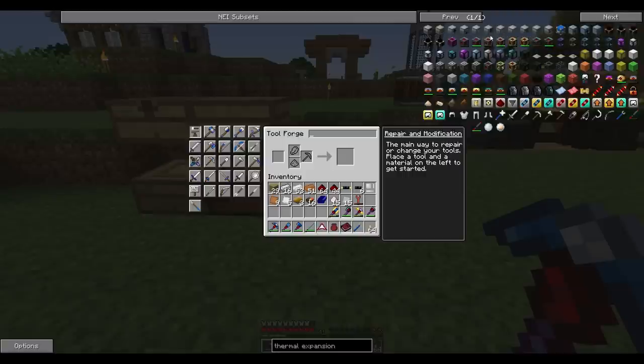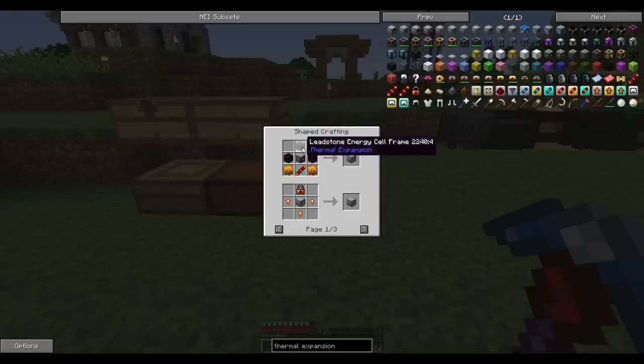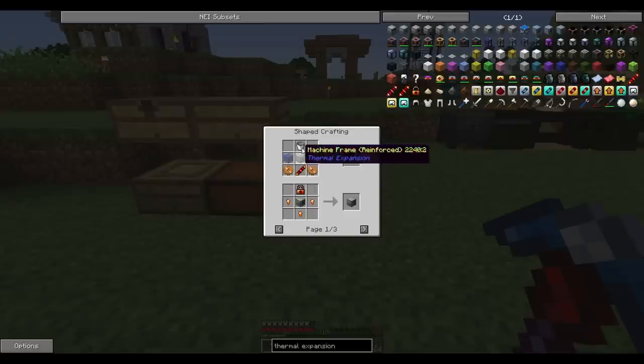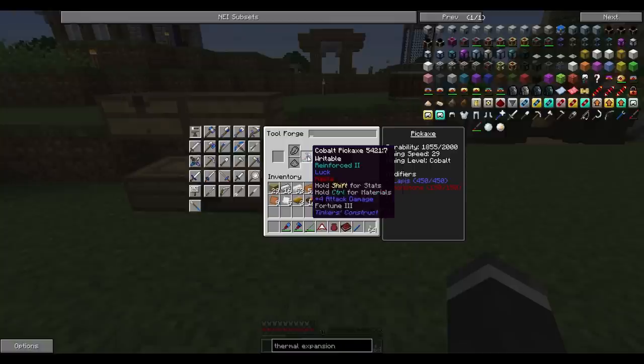While I make these machines I also want to get a magma crucible made up, which is some nether brick, machine frame, leadstone cell, gears, and a copper reception coil. To get the nether brick, all we have to do is smelt some netherrack. I also want to make a fluid transposer, which is a bucket, some glass, that machine frame, and the same stuff again. We've got Fortune 3 on it, 450 lapis, and I've put 150 redstone on the pick. I haven't used any modifiers on this pick yet.